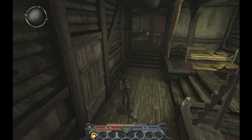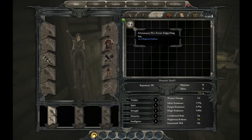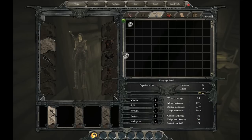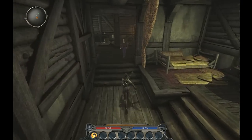Let's see - inventory, jewelry. Heightened reflexes. What does that do? Determines extra damage you do when scoring a critical hit. So it's pretty pathetic! But hey, it's better than having no ring at all.